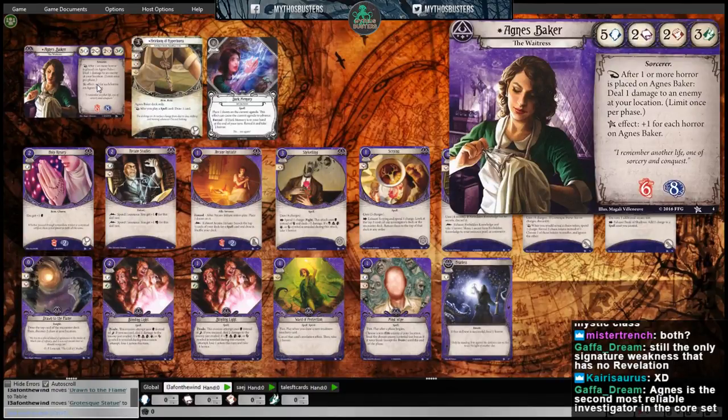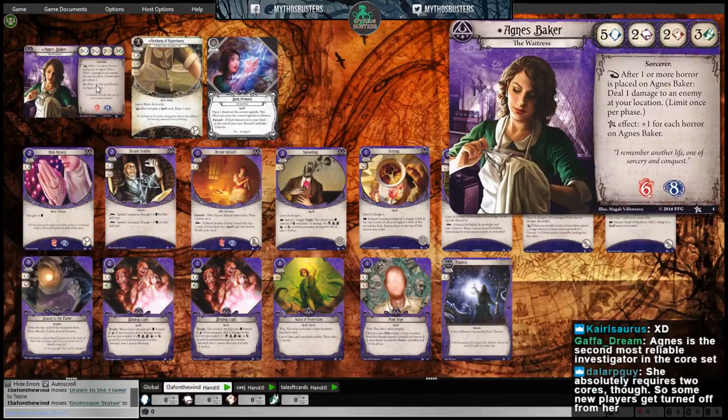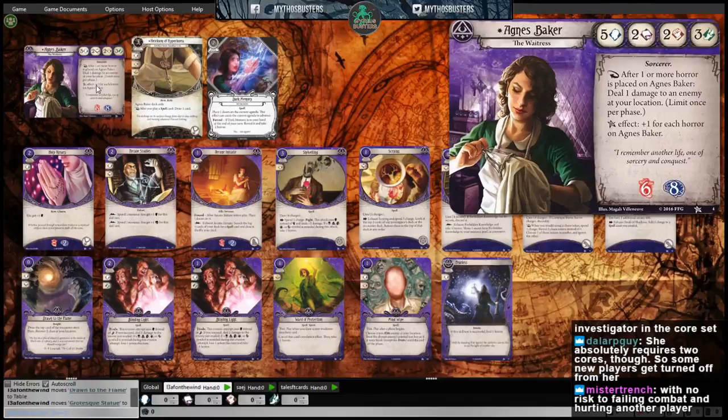The theme of Agnes really speaks to me too, because she almost comes off like an X-Man. Her whole story is that in a past life, in ages long forgotten, she was a demon-hunting sorceress. Whenever she gets stressed out, some of that dark memory starts to come back and she can blast an enemy with her sorceress power. I have only glowing things to say about Agnes. You would think her low intellect and low fight would be liabilities, and building with one core they sometimes can be, but with two cores and up she is just always solid.